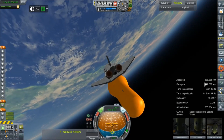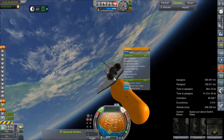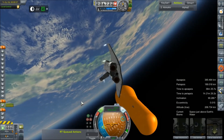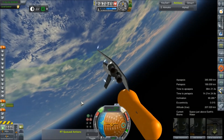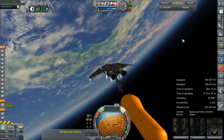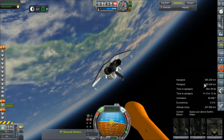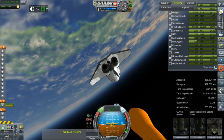However, we are in a 385 by 189 kilometer orbit, which does not suit the contract. We can shut down these two engines and activate our AJ10. When we get to apoapsis, we're going to have to raise the periapsis to above 200. When we get to periapsis, we're going to have to lower our apoapsis to below 350 — those are the stipulations of the contract.